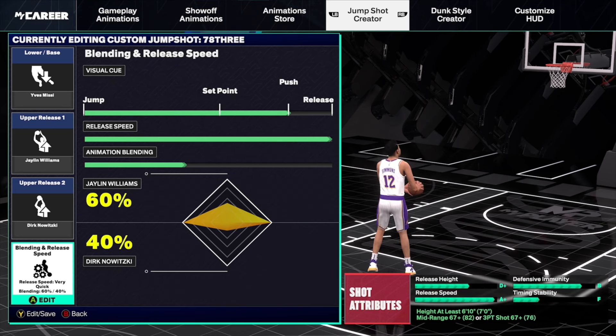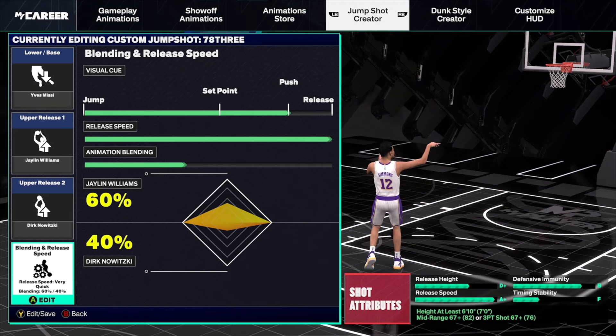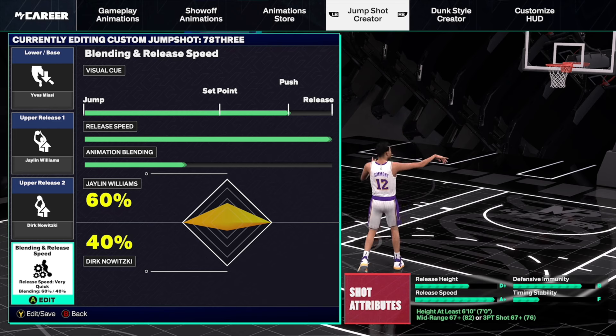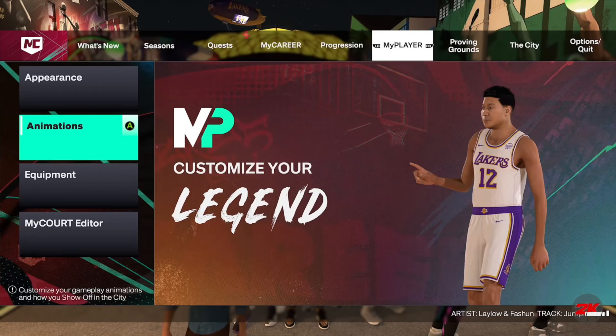Finally, for centers that don't really like to leave the ground when they shoot, there's a low-rating jump shot option: base Missy, release one Jalen Williams, release two Dirk Nowitzki, 100% release speed, blending 60% Williams and 40% Dirk Nowitzki. This one's not really my favorite, but I know a lot of centers that don't like to jump too high when they shoot, so I wanted to include it just in case.